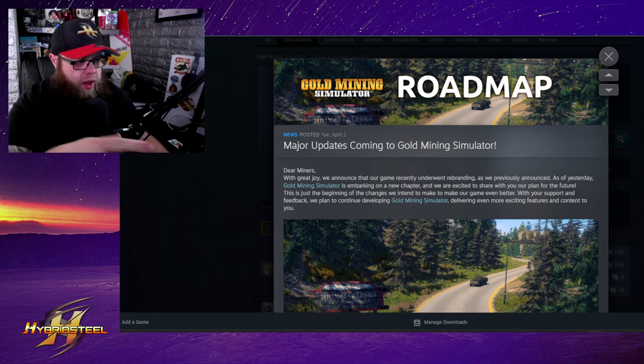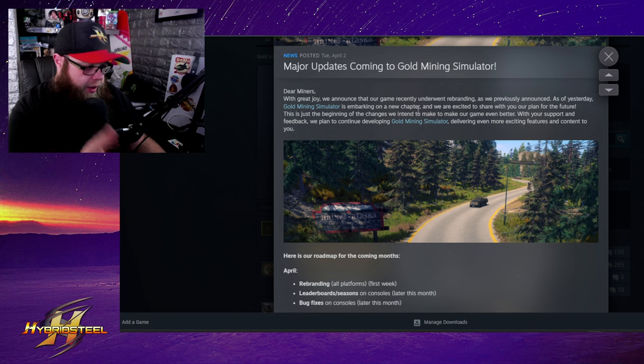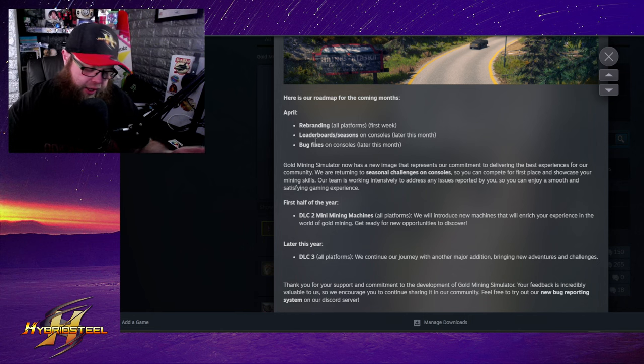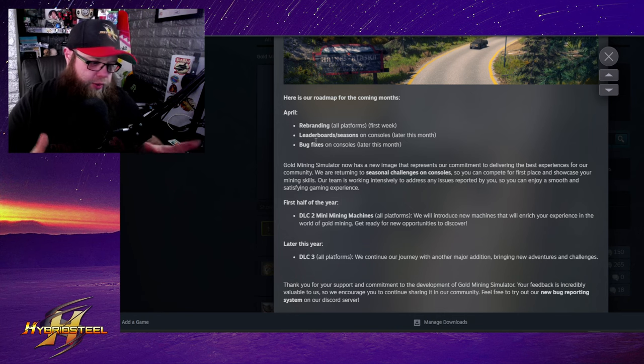So major update coming to Gold Mining Simulator. The roadmap covers: April rebranding, leaderboards and seasons, and bug fixes — because there are quite a few bugs right now. The new updates do have issues when it comes to PC, PlayStation, and Xbox. If you do have any problems, go over to the Discord.